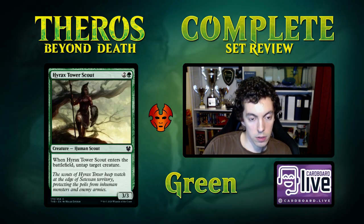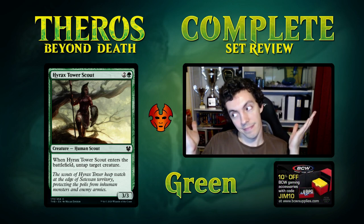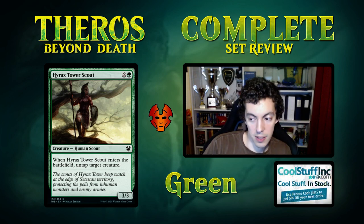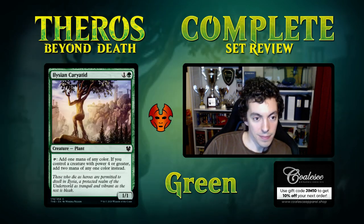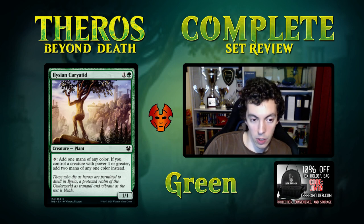Tower Scout — 3 mana for a 4/3. We have a Splinter Twin card here, so if you want a Kiki-Jiki and not play blue, there you go. It's obviously not an amazing card — it's just limited filler, and if you need some sort of untap-synergy combo card, I guess this does that. For the mana dork — 2 mana for a 1/1 that taps for mana of any color, and if you control a creature with power 4 or greater it adds 2 mana — that's an okay Limited card, too weak for Constructed. Sylvan Caryatid it is not.